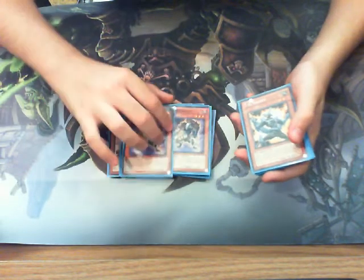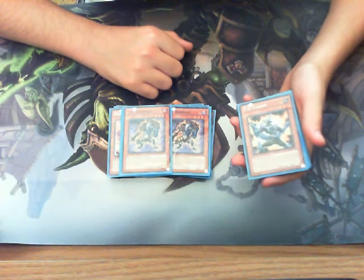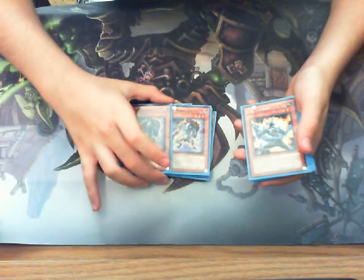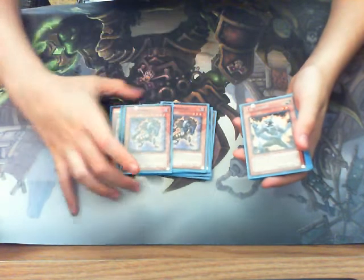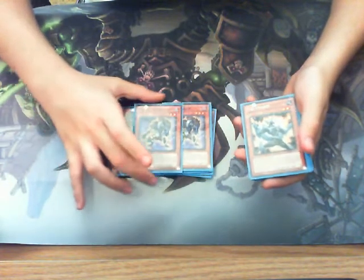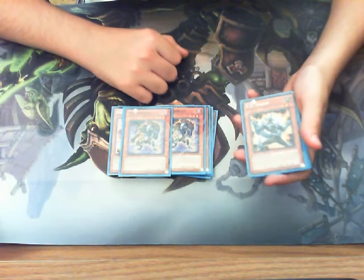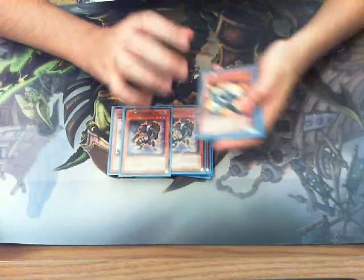I play 2 Werewolf. When a level 4 or lower monster is special summoned, I can special summon this card from my hand. Since Madulce special summons a lot, I can pretty much go into an easy rank 3 with him — just a really good card in general. He's a level 3, so that's even better, more synergy in the deck. And when he's destroyed and sent to the graveyard, I can add 1 TG monster from my deck to my hand, except for TG Werewolf.